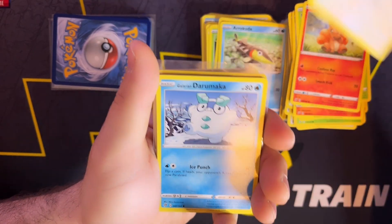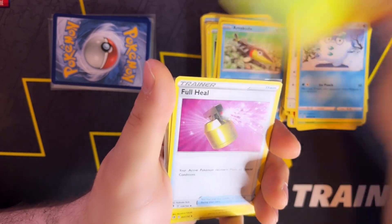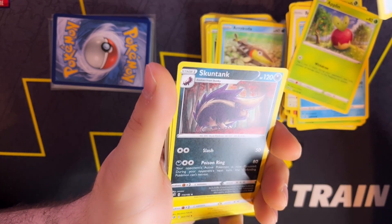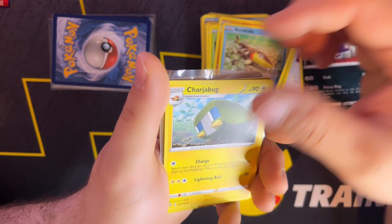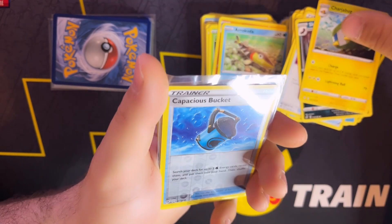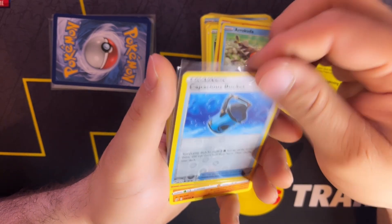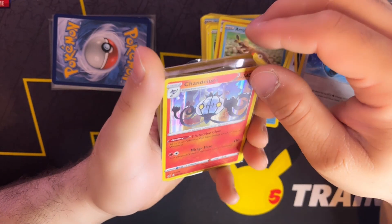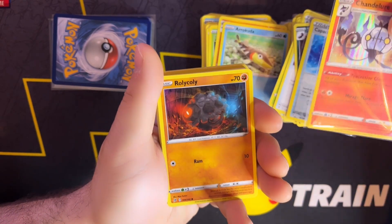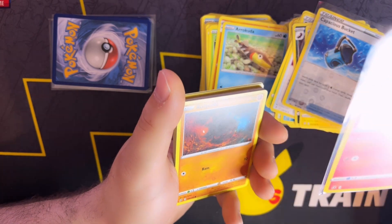A Bunnelby, Galarian Darumaka, Applin, Full Heal, Skuntank, a Charjabug, and a Reverse Capsakid — followed by another Hollow Chandelure — nice, very nice, and in great condition.